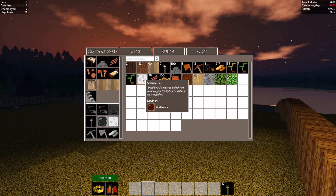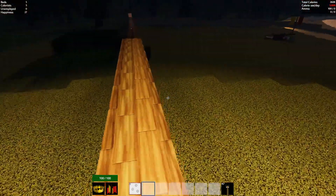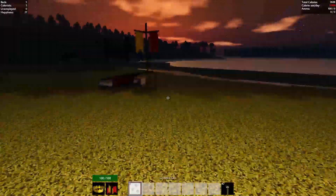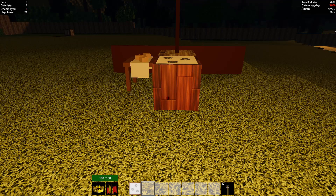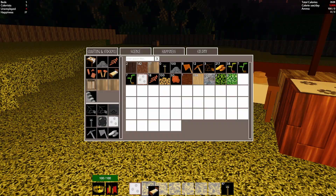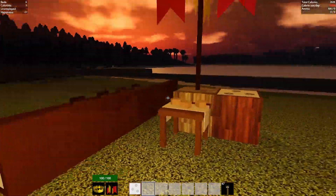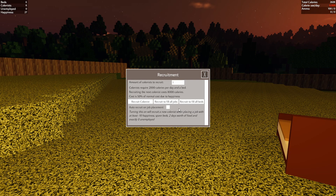We have a little bit of copper and also a science lab. Let's put this one down right away — I want to get going with science, the quicker the better. Let's put this here, and that means I need another bed. Recruiting the next colonist costs 8,000 calories, cost is 50% of normal cost due to happiness.